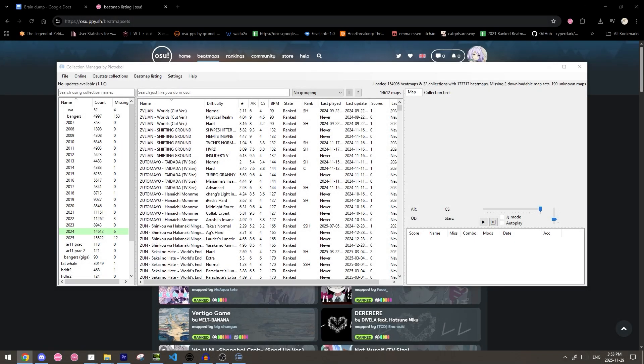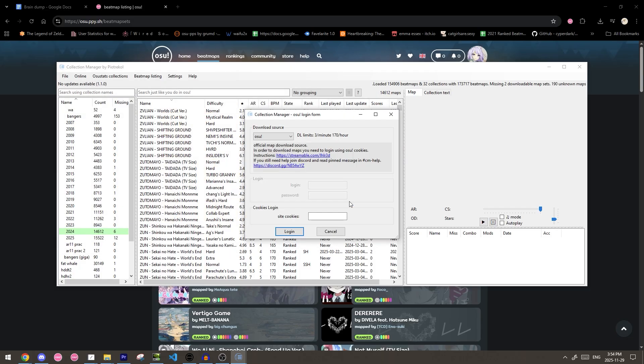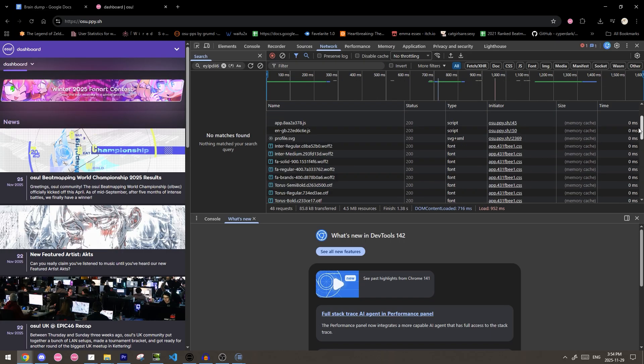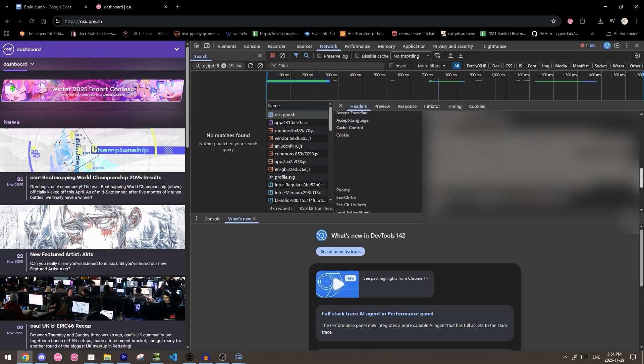To end off, let me show you how to download missing maps from your collections. First, the collection must be one you downloaded from osu.alt or somewhere else — it won't work for the ones you've made in-game. To get your cookie in Chrome, go to the home page, open network, reload the page, click the osu link at the top, then ignore the first cookie and get the second one. Copy the whole thing into Collection Manager.